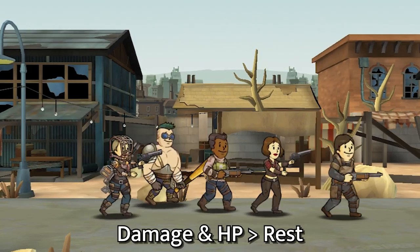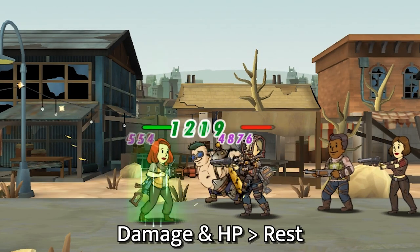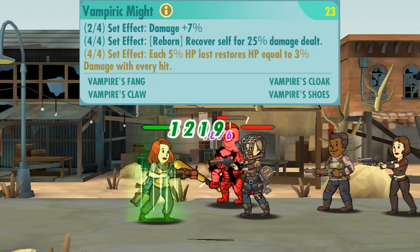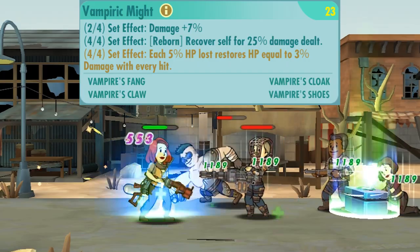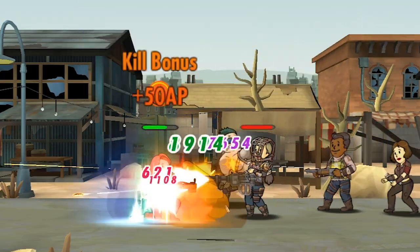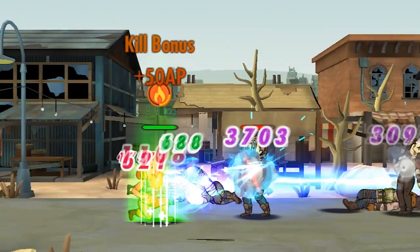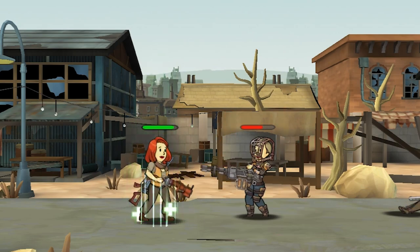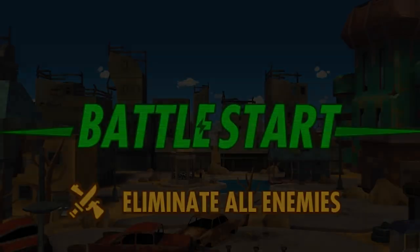Up next we got Desdemona. For her, the stats you want are damage or HP, ideally both. Attachment-wise, Vampire is my go-to option for her in both PvP and PvE. On top of her low cooldown and quick cast animation, she can almost instantly regain an insane amount of HP back, and this has the ability to turn a lot of fights around.